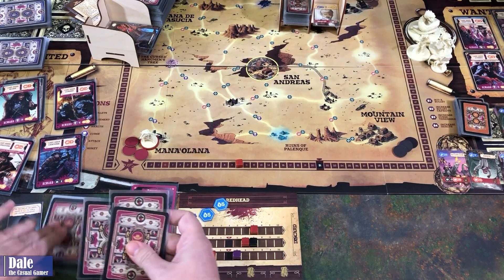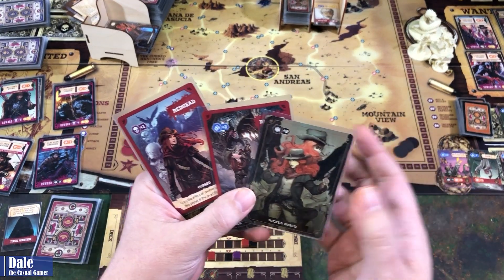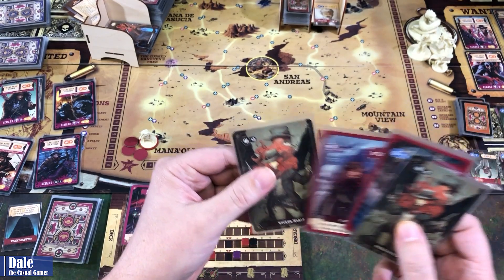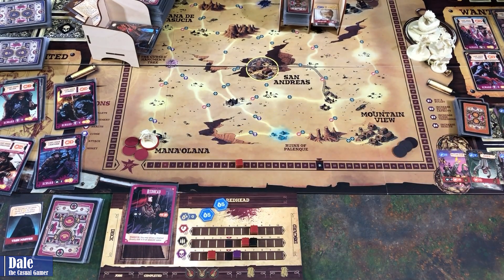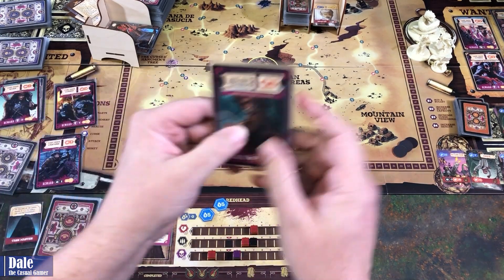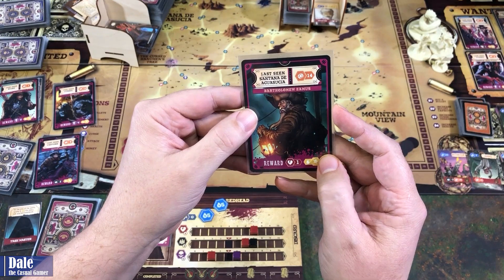Cleanup, drawing four cards: Wicked World, For Hire, our Curse card, and more Bullets. We lose a card over in Most Wanted — brings out Bartholomew Amos.